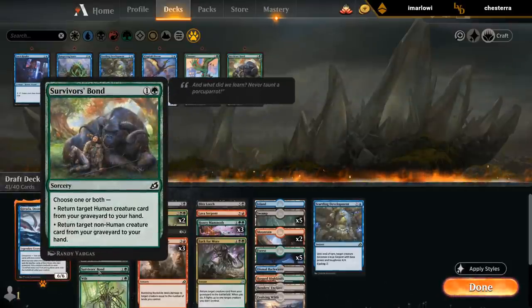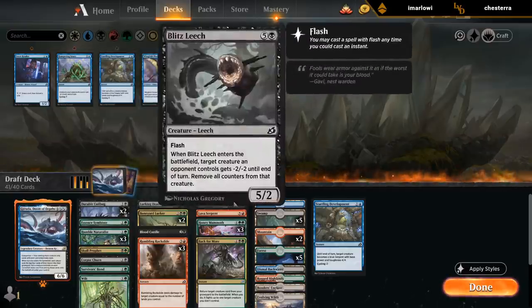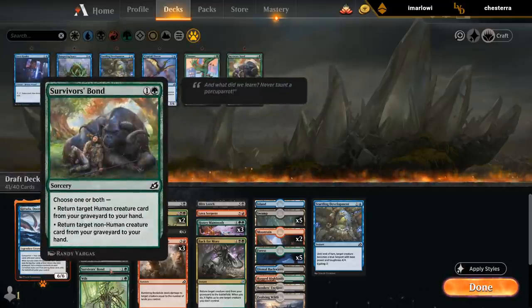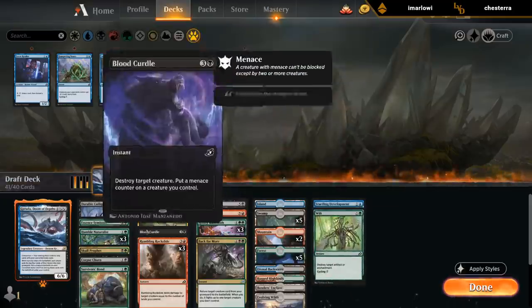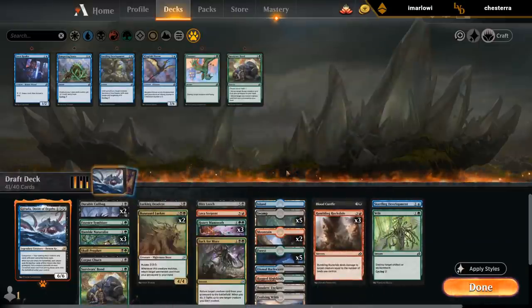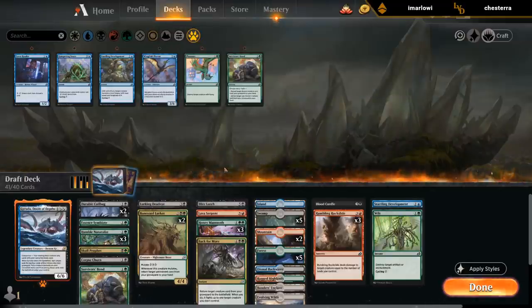So how good is Survivor's Bond in this deck? Deadeye is also human, and then mostly the Naturalists. But the main reason to play it is that we can get back our Keruga with it. I've got one Blood Curdle and three Rockslides as removal, and then triple Mammoth, Serpent, and Leech as big finishers. So the deck's okay.